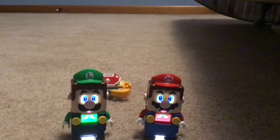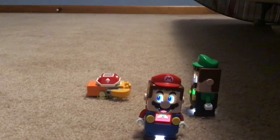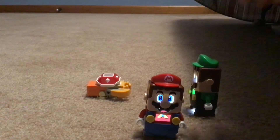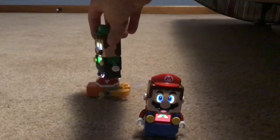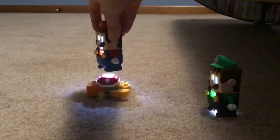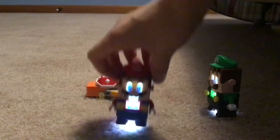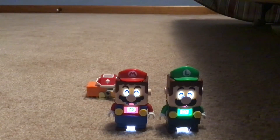If we put Boom Boom down, what they can do is Luigi does the first four hits and then Mario does the second four hits. Boom Boom takes eight hits to defeat, so four plus four is eight. If Luigi does the first four hits and Mario does the second four hits, Boom Boom will be defeated and they'll get the partnership thumbs up.